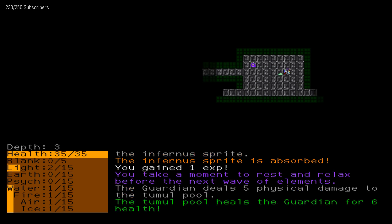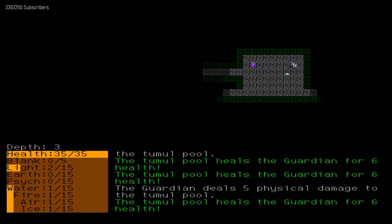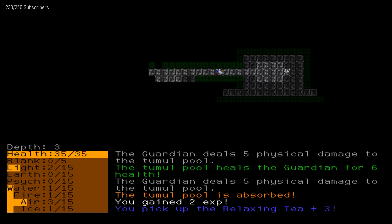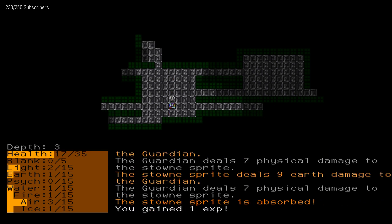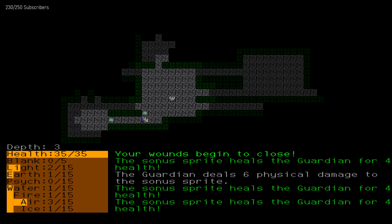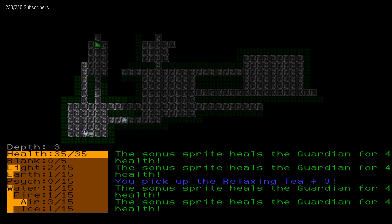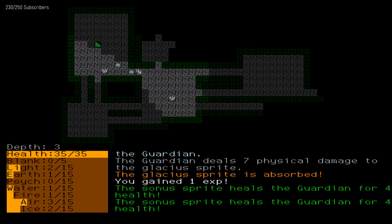All right, we're on depth three. Chmoorley pool heals me — wait, hold on, that thing was healing me! I guess I want it to follow me to heal me instead of killing it like I just did. This one's doing nine damage to me but I killed it. The Sona sprite heals me for four — the Glacius sprite deals damage, so I can kill them for XP, or I can let them follow me to heal me.